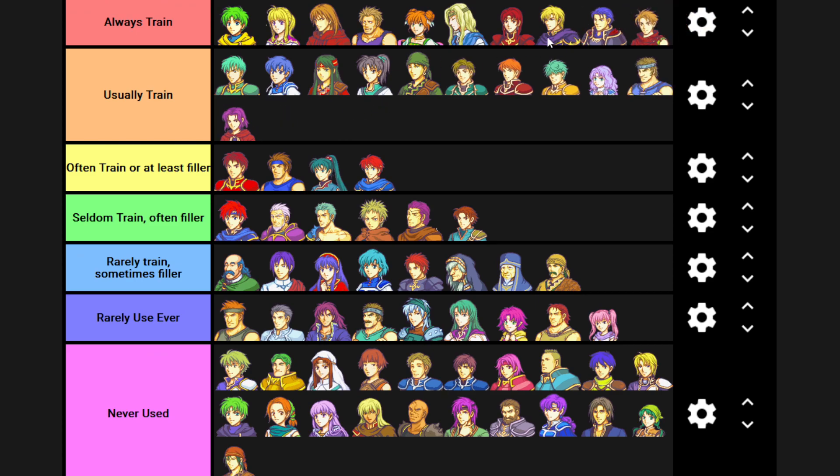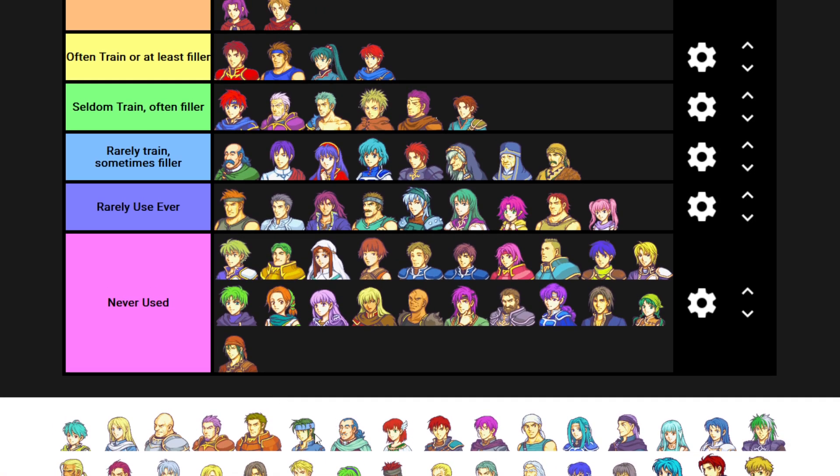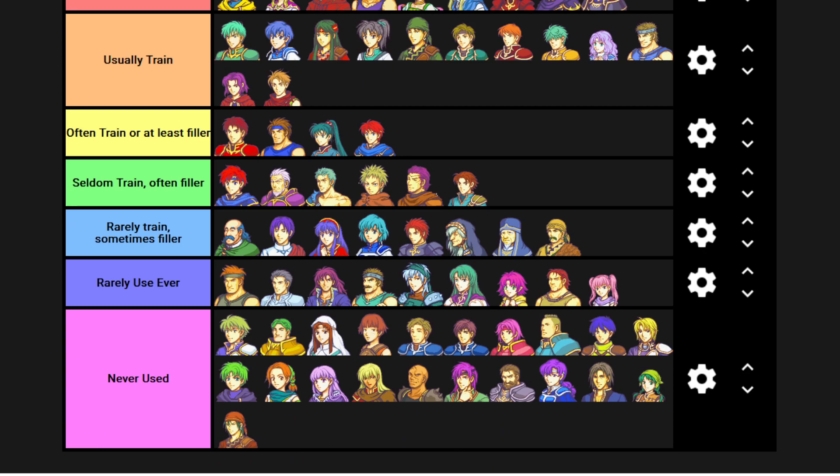I'll put Matthew under usually train, because I do like having a thief in FE7 and he's the only one early on. Legault kind of pops in and I know he's technically better, but I just kind of use Matthew more. Maybe it's been a while since I've played a real run of FE7. Always bring Nils. I don't know if I've ever used Lucius - I have to have used him at least once, but the fact that I have a hard time remembering makes me feel like I've rarely used him. Never used Wallace, seriously.